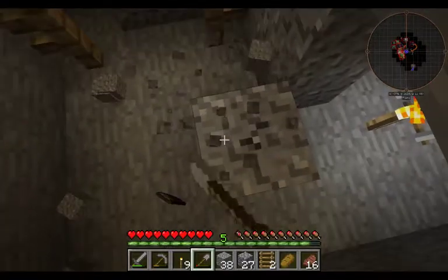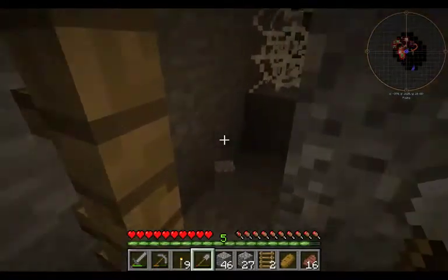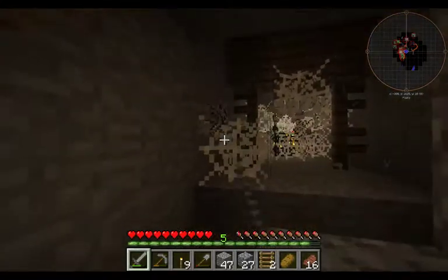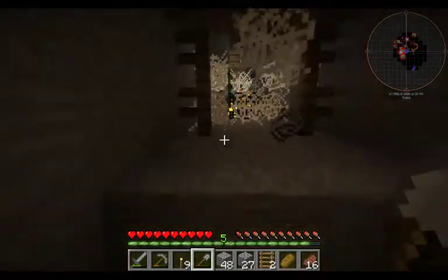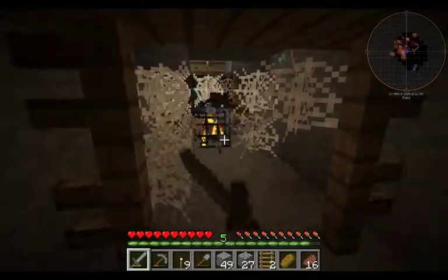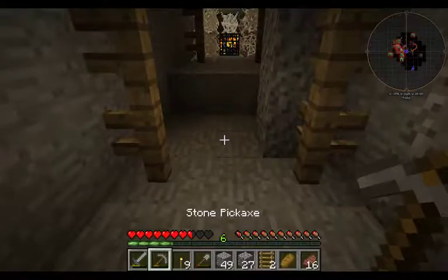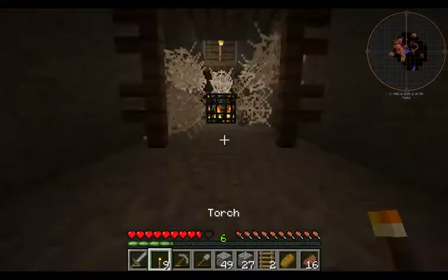We are looking for gold. We are looking for spider spawners. We found a spider spawner. This is going to be a bit tricksy. We even have a zombie in here, stuck in cobwebs. I forgot spiders can fit through that. That was not fun. I wish I could drop those torches without coming off of this.